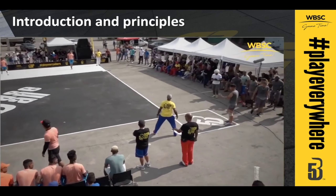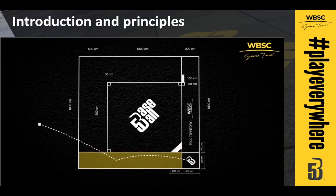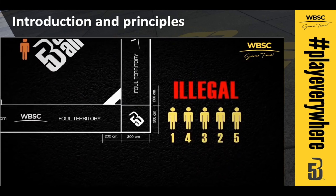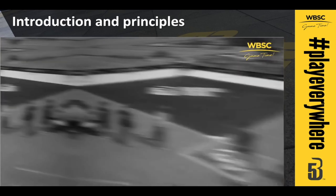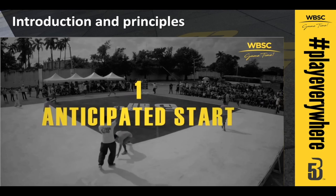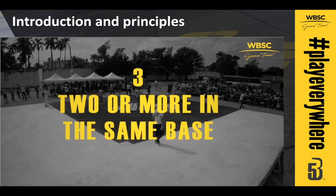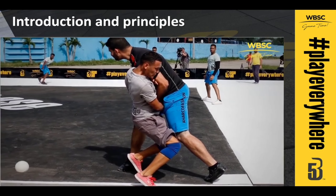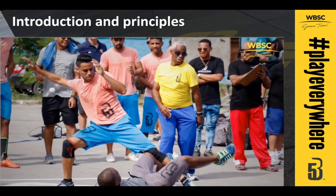Other ways a batter can be ruled out include stepping on or outside of the batter's box lines while hitting the ball, hitting the ball in foul territory, hitting the ball into or over the fence without it first touching the ground, and not respecting the batting order. Another set of rules apply to base runners. Runners must remain on their base until the batter has put the ball in play. The runner can be called out for starting towards the next base before the batter hits the ball, or for passing a teammate while running the bases, or if tagged while two or more runners are on the same base. Runners must also do everything possible to avoid colliding with defenders — should an umpire decide a collision was avoidable, the runner shall be ruled out.